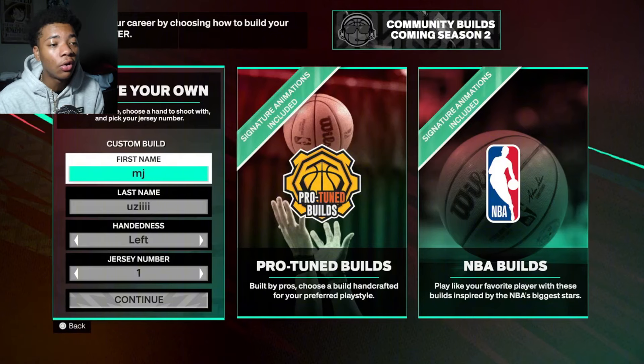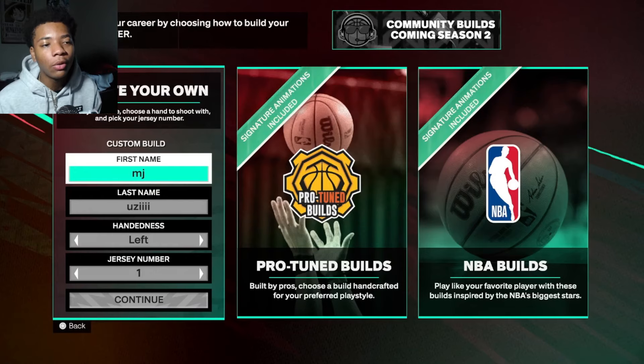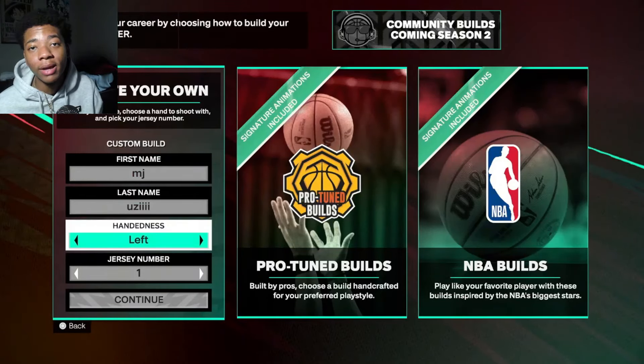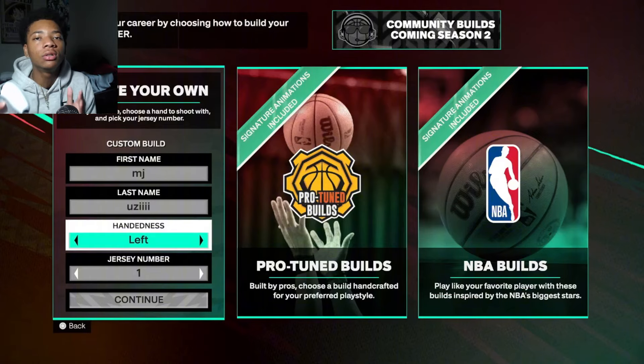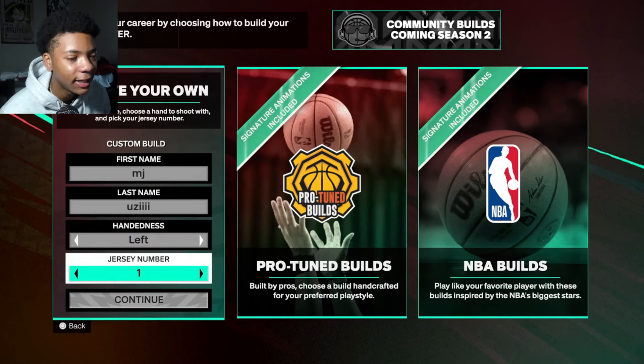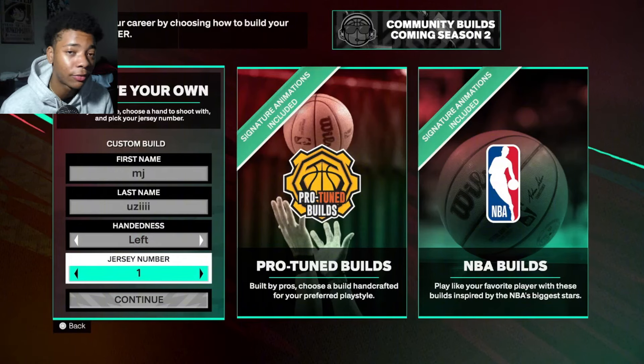You want to go to 'Create Your Own Build' — don't go to the prototype build or the NBA build. For the first name I'm going with MJ, last name Uzi. I'm going left-handed — you can go left or right hand, whichever play style fits you. That's all you want to do: make your build fit your play style. The jersey number is number one — sometimes I go number seven, those are my favorite numbers.